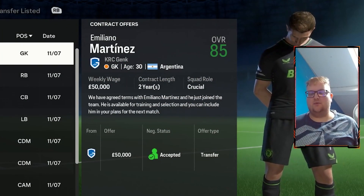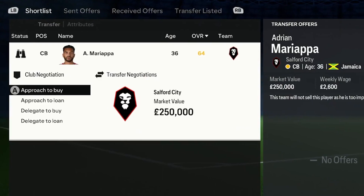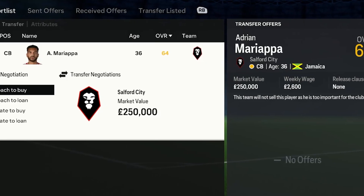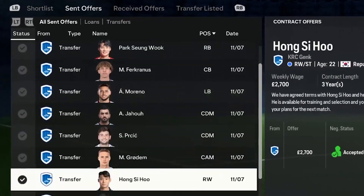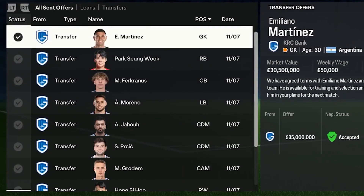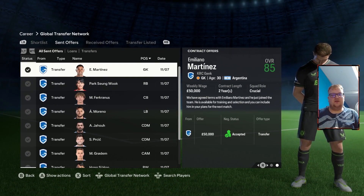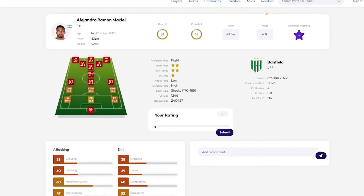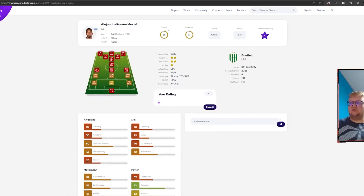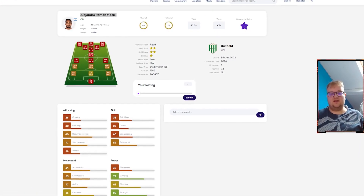We've now bought all the players required apart from one. The remaining center back — when you look him up it says they're not willing to sell as he's too important for the club, so I have to regenerate again. All other offers have been sent, everyone else is signed and into the club. Some I paid over the odds for, some I got for really good deals. Heading back to the generator for another center back — first thing that comes up is a new one, a fair trade really, 69 down to 65.